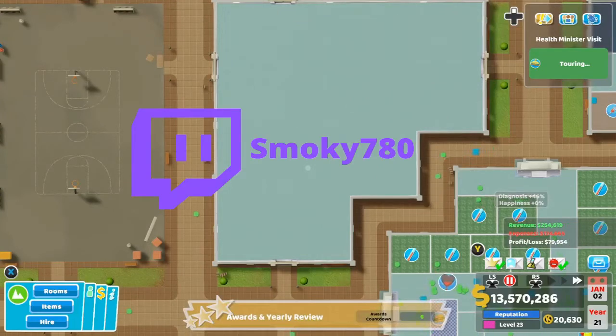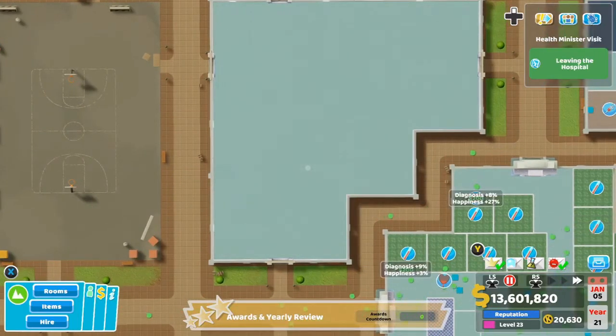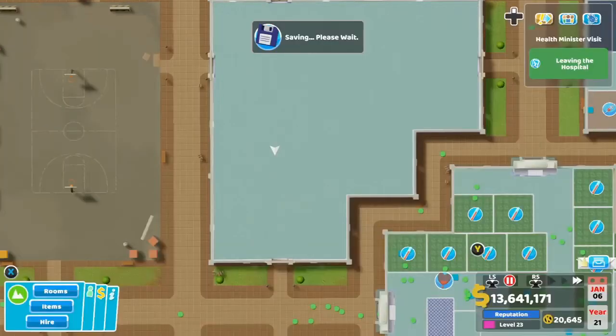Hey guys, Smokey here. Today we're gonna be taking a look at Two Point Hospital diagnosis rooms. These are very important for your hospital because it is where your patient will actually get told what is wrong with them. Let's get into it.